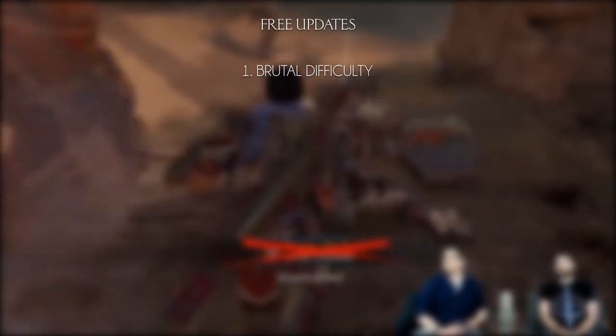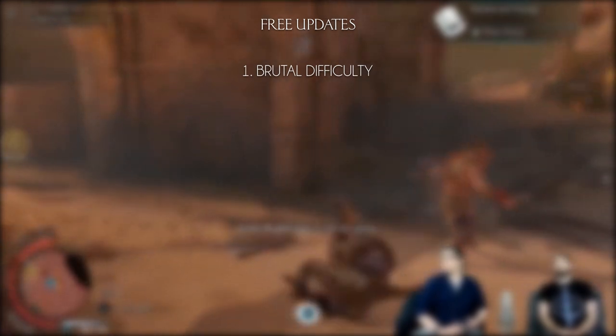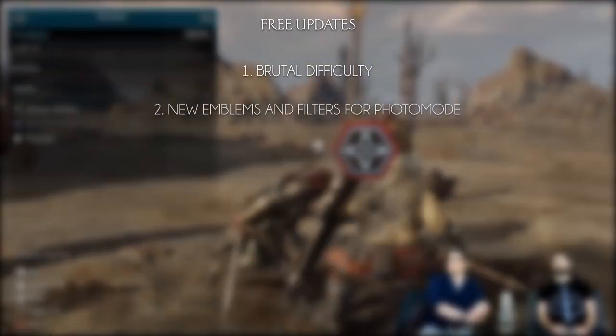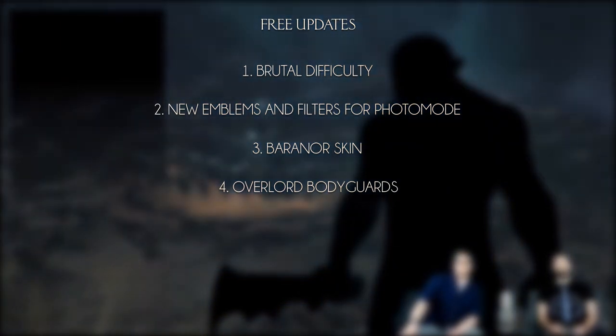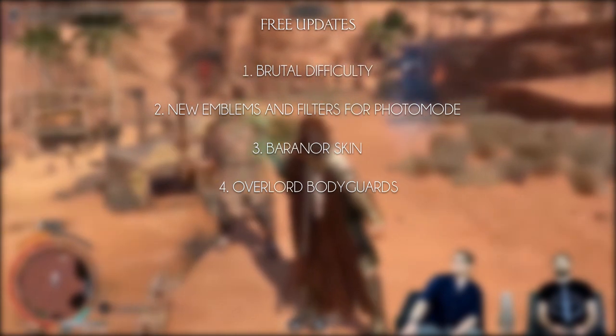Finally, besides this, they introduced a few new free updates. A new difficulty called Brutal — this allows orcs to deal fast amounts of damage, but also allows you to deal fast amounts of damage. This way it's better than the Gravewalker difficulty in the sense that you're not grinding to get their health down. There are new emblems and filters added to the photo mode for the new DLC. There's a new skin for Talion where you can look like a cloaked Baranor with all the abilities of Talion of course. And finally, the overlord can now have bodyguards, which makes fortress sieges that much harder.